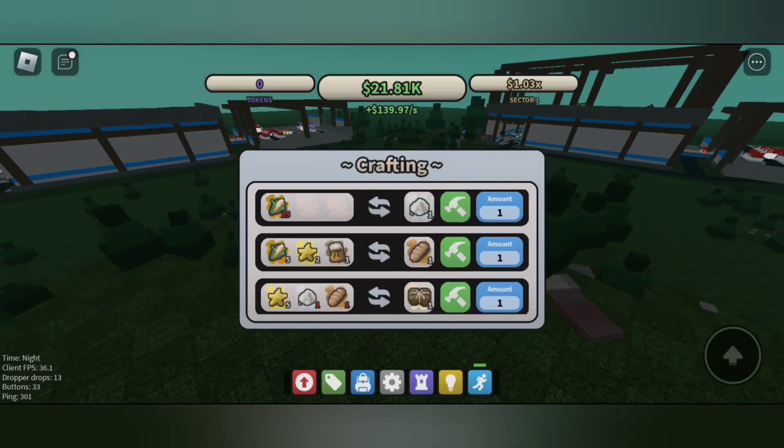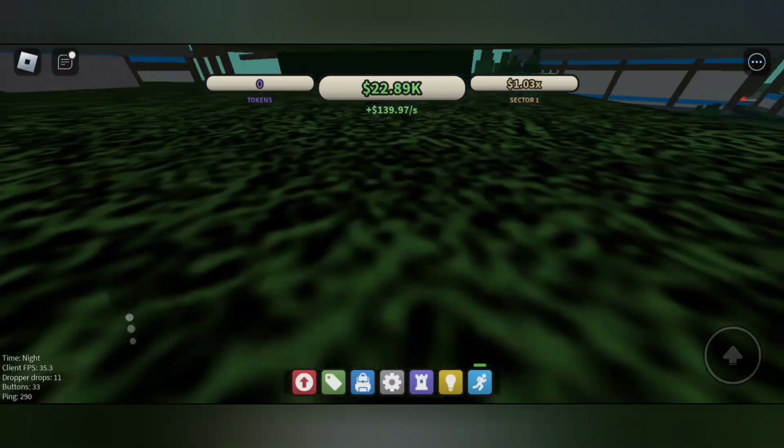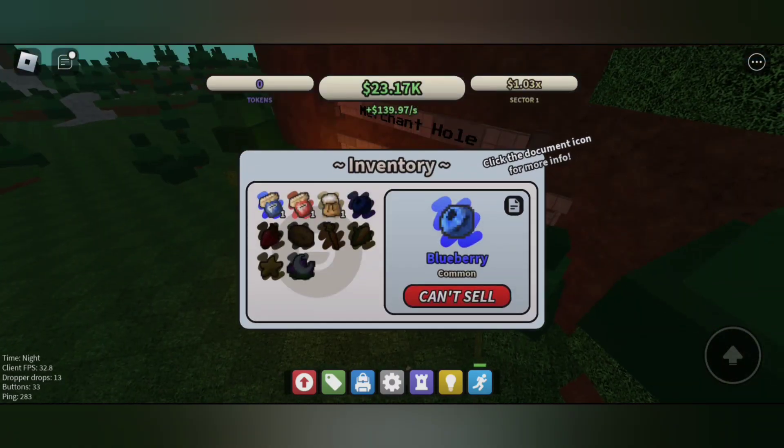I'll show you the location where you can sell them — you need to come to the merchant area. In the merchant area, you can see your inventory and it shows which items you can sell and which you can't. Some items I can't sell, but the blue jelly I can sell for tokens, which is really cool.